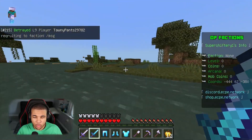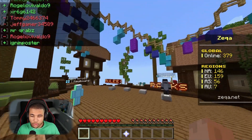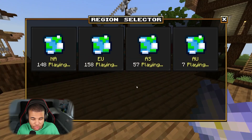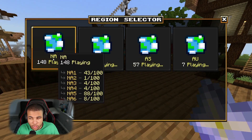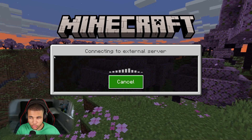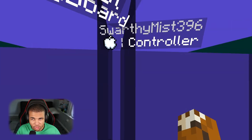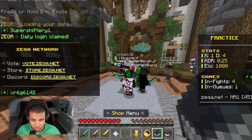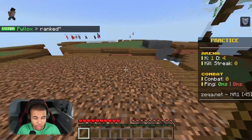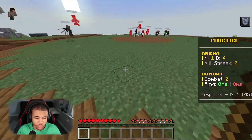At number 2, we have Zekla, a PvP server. What I really like about Zekla is that they split up their game modes between different regions — EU, US, North America, Asia — so you get really low ping. You can also choose ranked or unranked. They even split by regions within the US, like Virginia, getting really specific. Clicking on the sword shows a bunch of different game modes. My favorite is Sumo because it doesn't require much skill — you just knock people off.